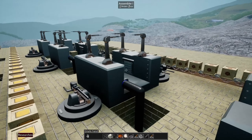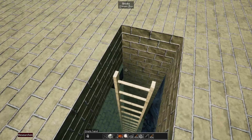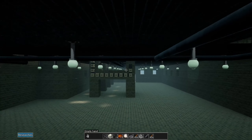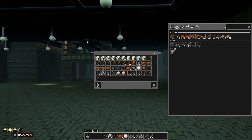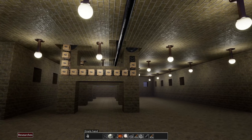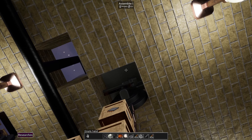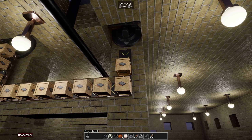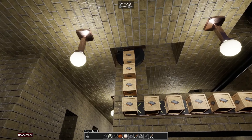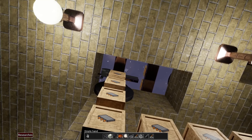I take that copper wire along with some circuit boards that are being produced back that way - they're actually made out of wood, which is kind of funny. I combine the circuit boards with the wire coils and out comes circuits. The way I've set things up here, I've got a little downstairs area with a robotic arm underneath each one of these assemblers, outputting the circuits underground and then back up underneath the other input belt of circuit boards.